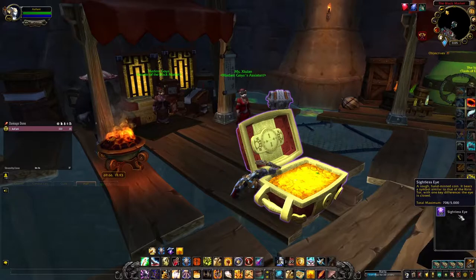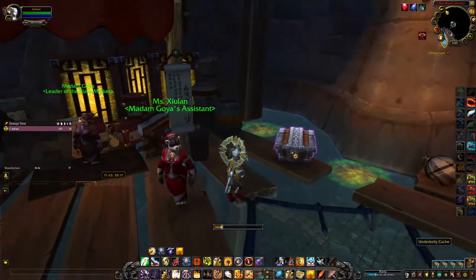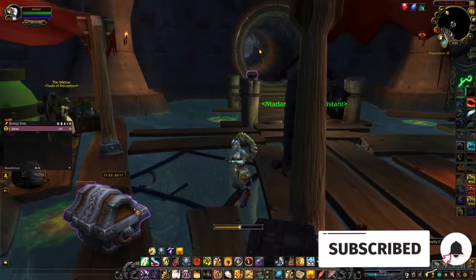The large chest will give you 100 Sightless Eyes, the medium ones — which I'm opening now — will give you 40, and the smaller ones will give you 10.